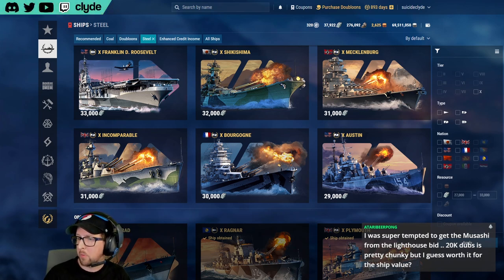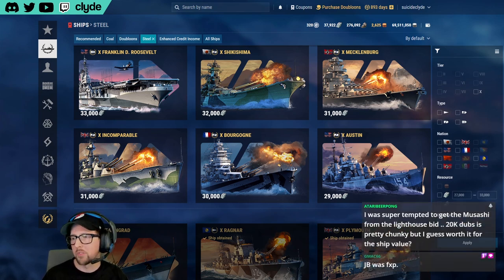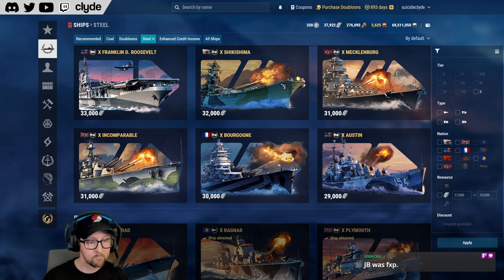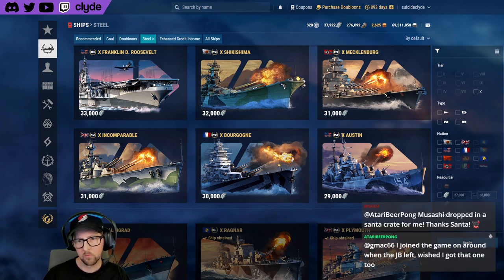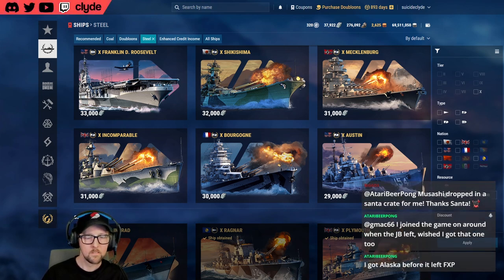Yamato's tier one to tier ten experience points going the most efficient way possible is 852,000 XP — that's more than what Musashi cost. Musashi was basically a bang-up better Izumo. When I first started playing, Alaska was still a free XP ship. Missouri had already left. Crunchy Dad was a free XP ship and was actually available for the shortest period of any premium ship ever — even shorter than Smolensk.